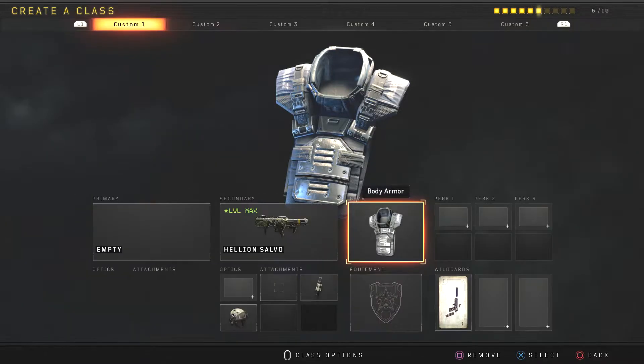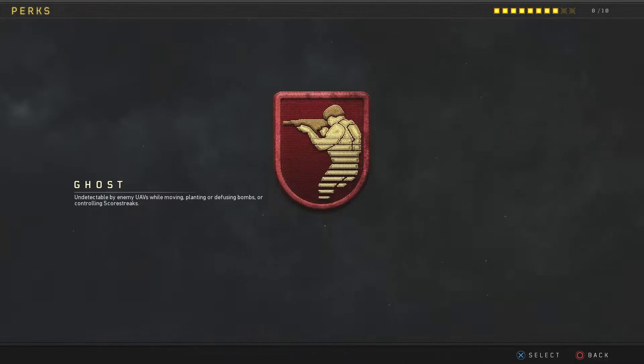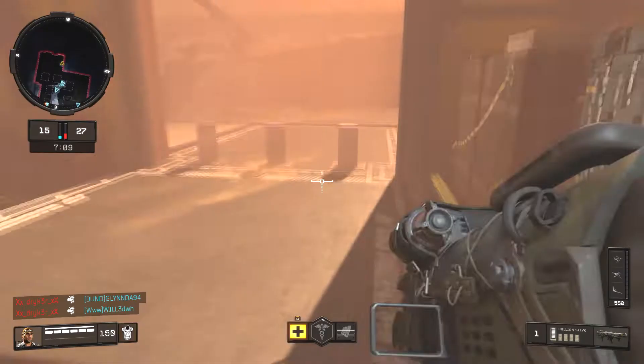Once you have body armor on, every time you end up completing the body armor challenges you'll get the switch as well. From there, you want to put on lightweight and then ghost or death silence. It doesn't matter which one you use, but you must have lightweight.